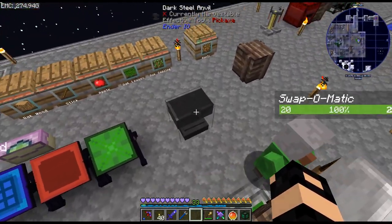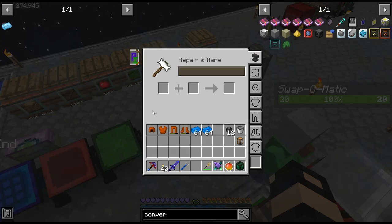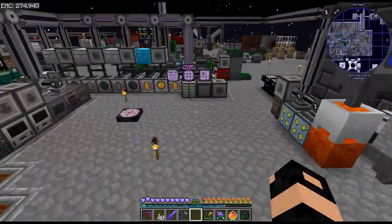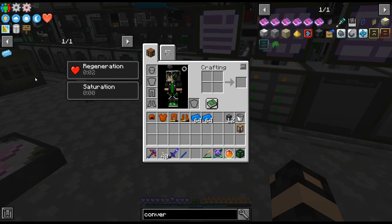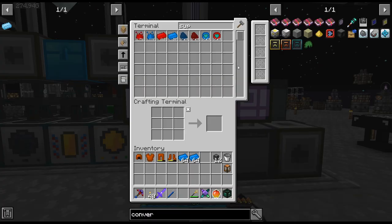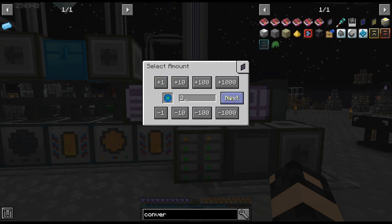Also crafted up a dark steel anvil — it just lasts longer than the regular vanilla anvil, and it has slots for dark steel armor and stuff. Let me cut here and we'll come back. I don't even want to know how long this is going to take.